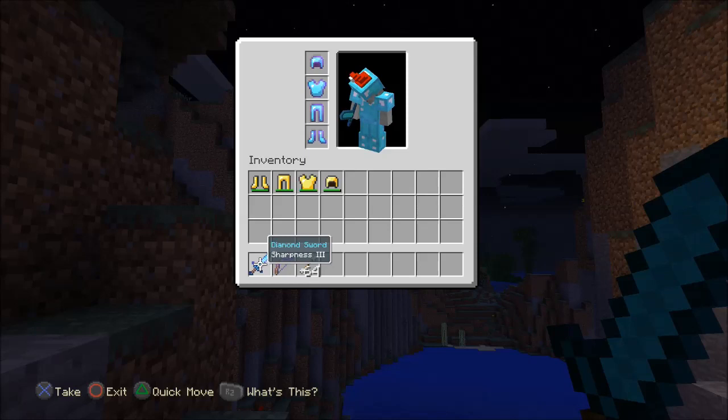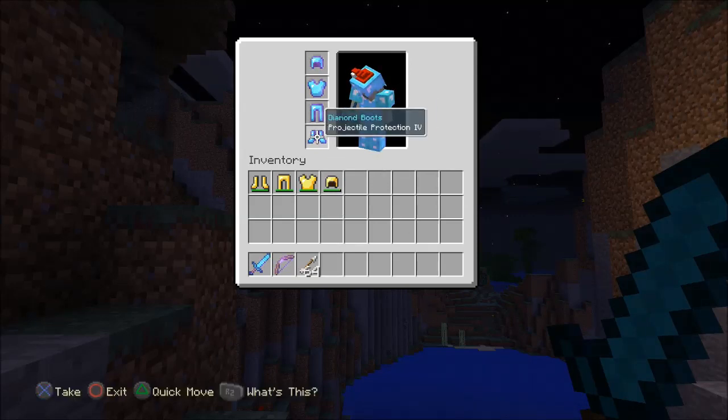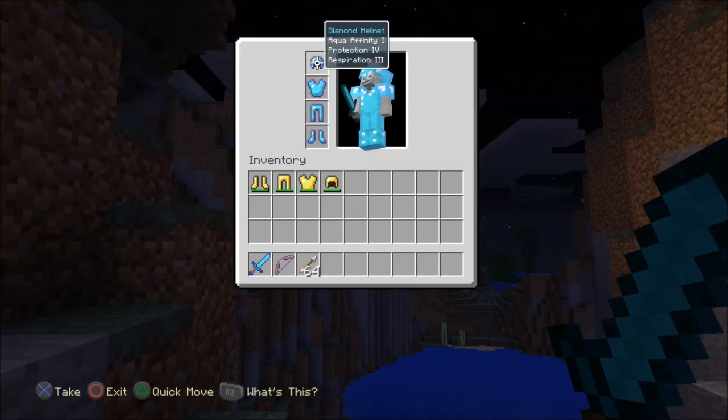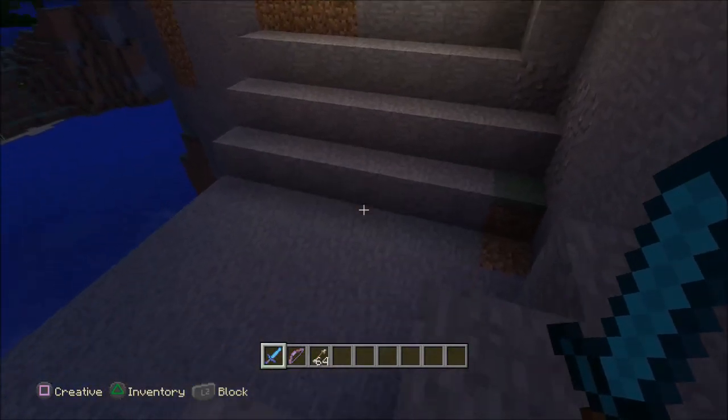We're going to quickly look over the enchantments that I have. I have Sharpness 3 on my diamond sword — Sharpness is one you're definitely going to want. On your armor there are many different ones; there's Protection, and anything with Protection you want to be sure you have. If you're suiting up for the arena, be sure you have the best armor, preferably diamond, and any type of Protection enchantment on that armor.